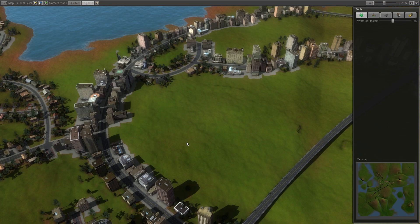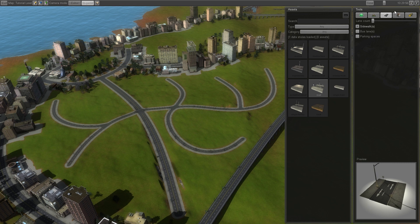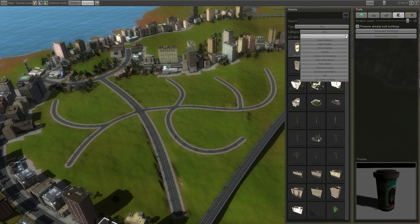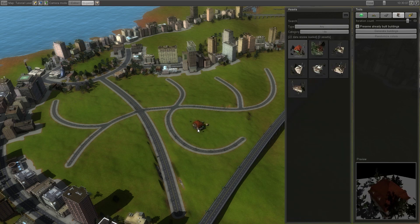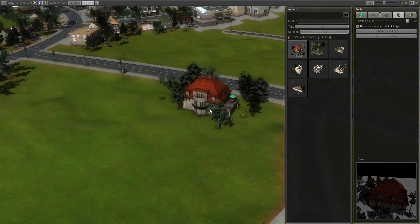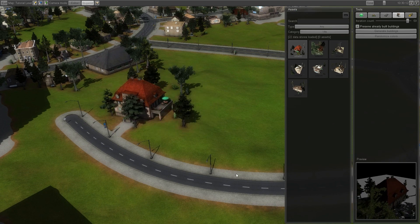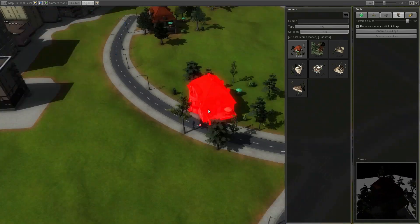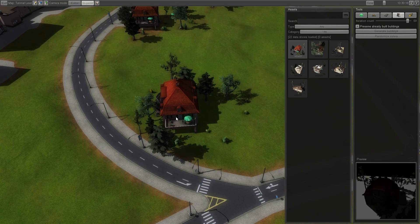I'm going to fill in this blank area here by building a few roads and I'm going to place buildings manually — no generation. We'll jump into the placement tool and sort by category such as, let's say, a villa. To place this, you click like this, but the placement might not be as good, so you got to rotate the building.